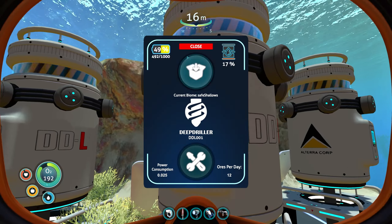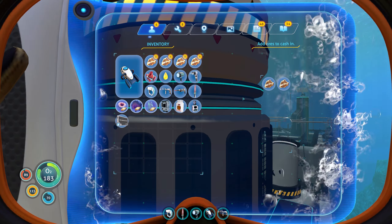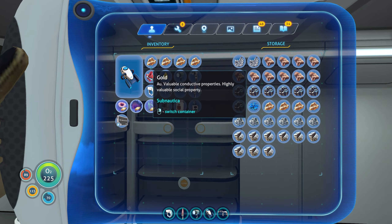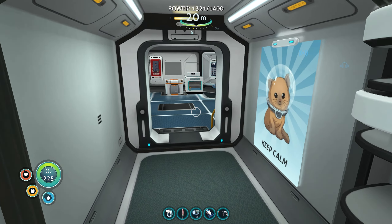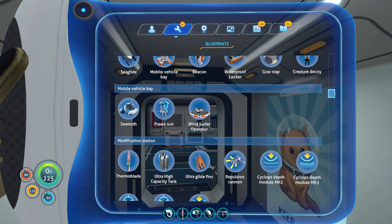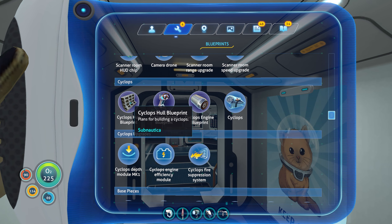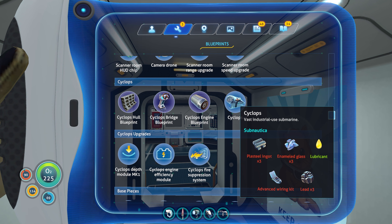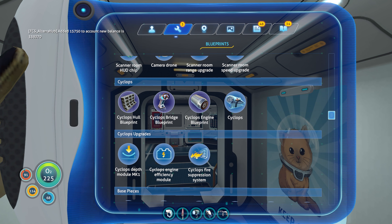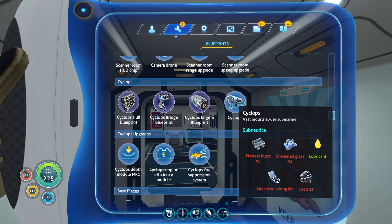Might be worth it to have them make gold and titanium. It's nice that they make so much gold, but it's probably not necessary for them to make only gold. How much cash do I have? One of these days with the escape key. So, Cyclops maybe? What is a Cyclops going to take me to build? Mobile vehicle bay. Cyclops: three plasteel ingots, three enamel glass, a lubricant, an advanced wiring kit, and three lead. God, that's pretty cheap, all things considered.